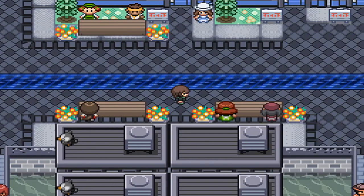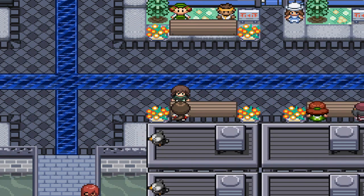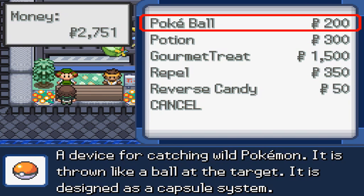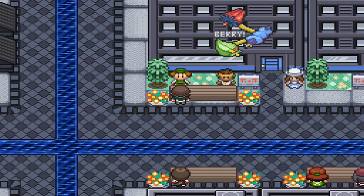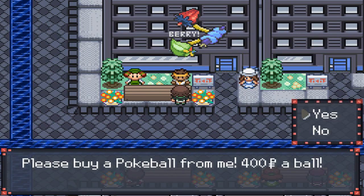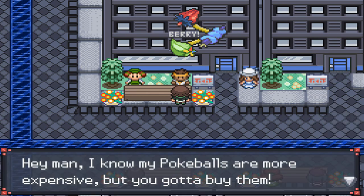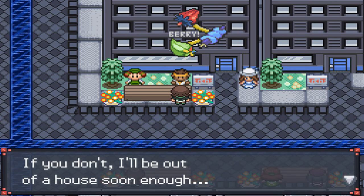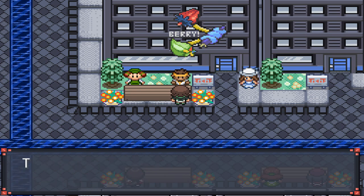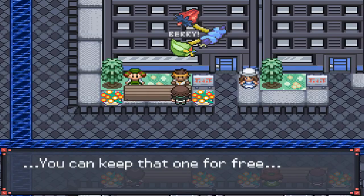Over here is a bunch of shops. These two shops in particular aren't here unless it's a weekday — one sells status ailment items, and the other is a general goods store. Right over here is someone selling Poke Balls at a very expensive rate, but he needs the money, so we'll help him out. After spending 1,600 Poke Dollars, he will actually give us a Voltorb.